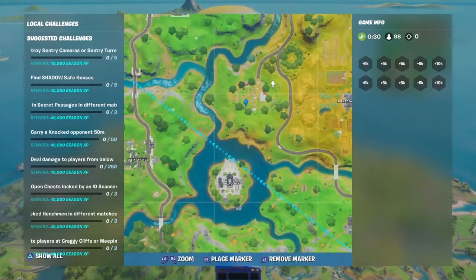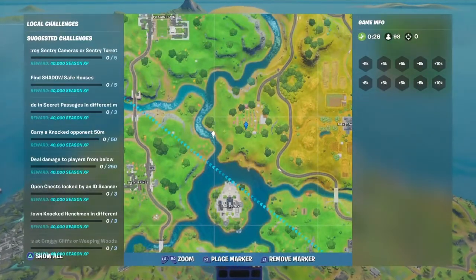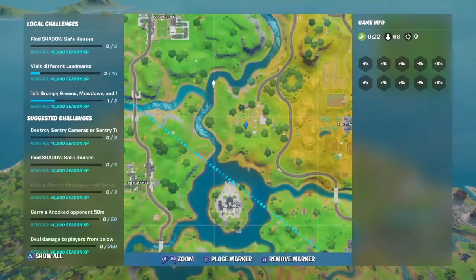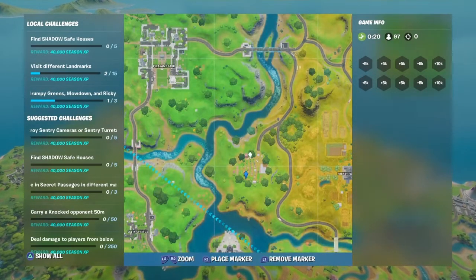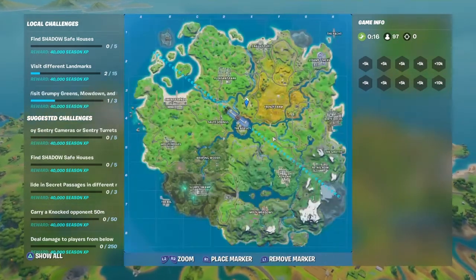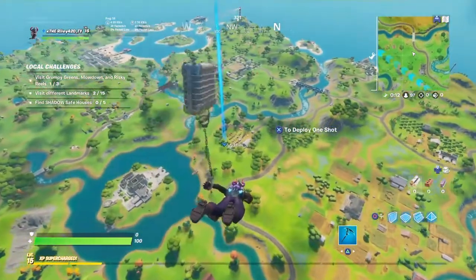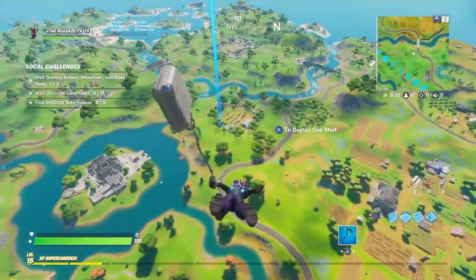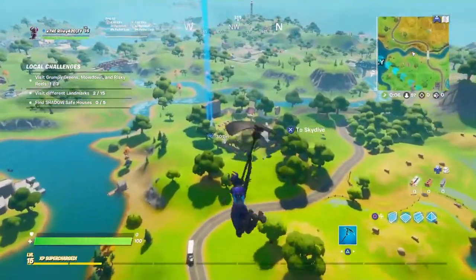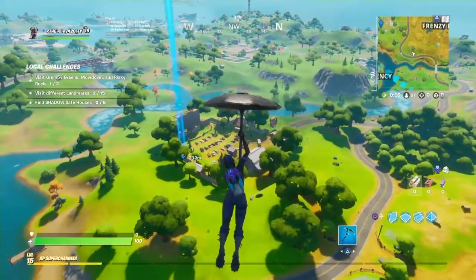You guys want to go here to Risky for the next location, which is right here. You guys could just walk down from here if you wanted to. If you guys don't know where it is, let's go ahead and jump down. You guys just want to land there, and if you guys want, you can go to the next location.